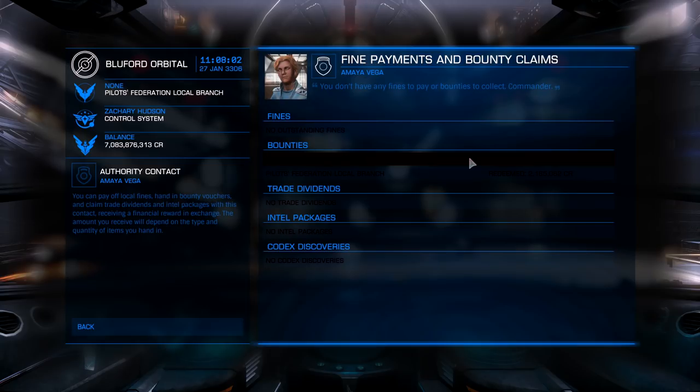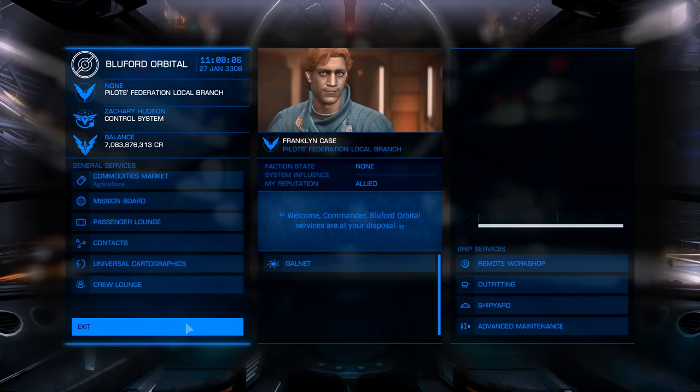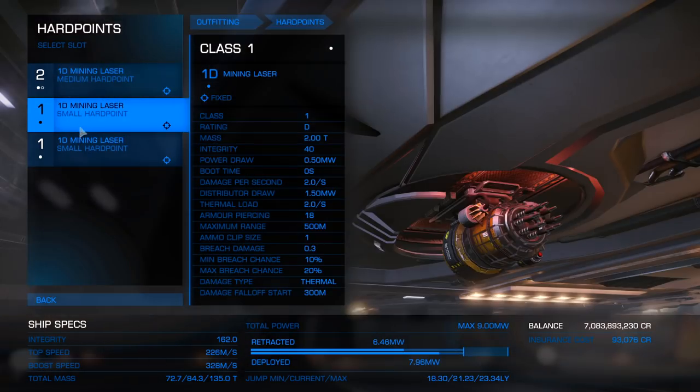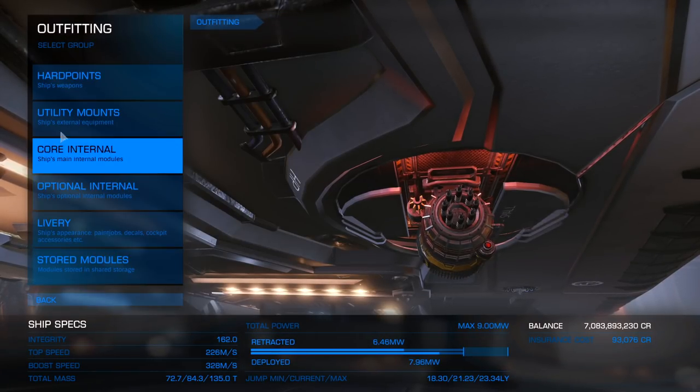Let's get that cashed in so we can buy our next ship. The next method we'll be using to make money will be mining, so there will be no combat involved whatsoever. Let's discuss hard points — you'd be better off getting a 2D and a 1D mining laser, although I have three 1Ds in this one right now.